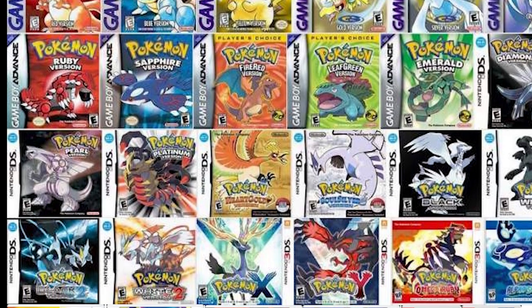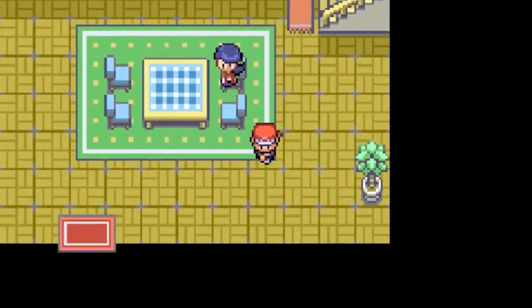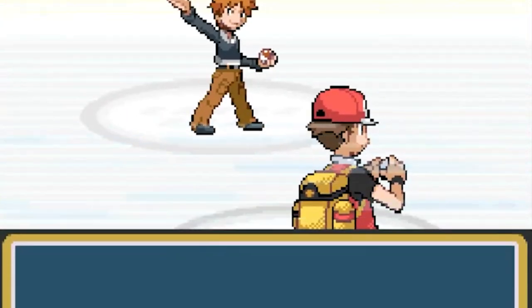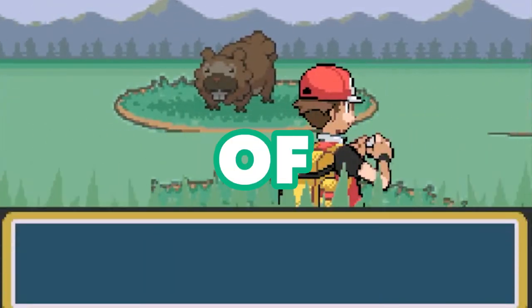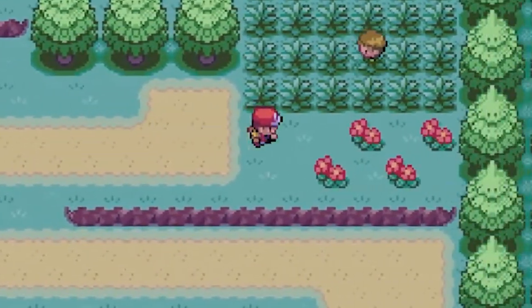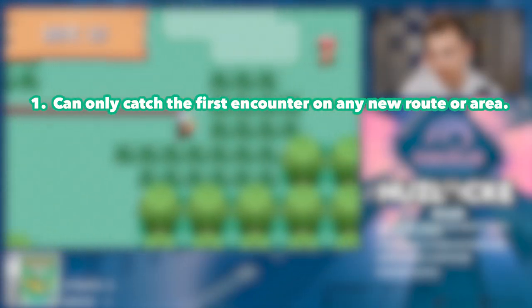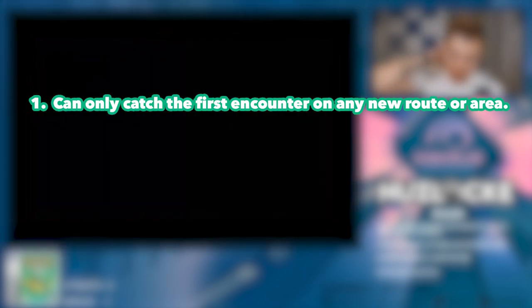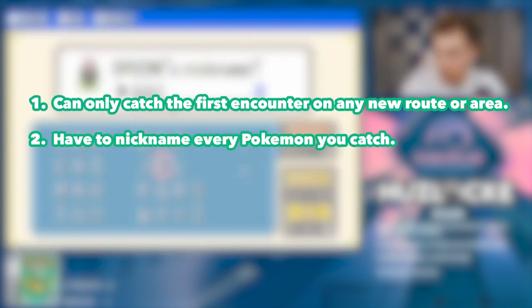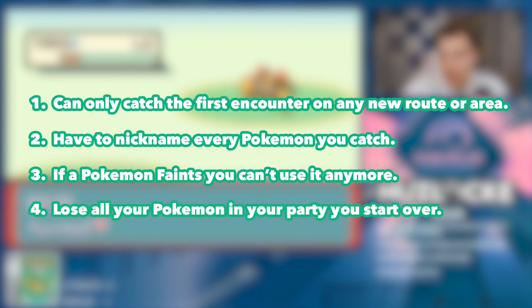Pokemon Nuzlockes — we finally took a deep dive down the rabbit hole into the world beneath the surface of a standard Pokemon playthrough. For those unfamiliar with what a Nuzlocke is, it's a set of rules imposed by a player on any main series Pokemon title to increase the difficulty. The basics: you can only catch the first Pokemon you encounter in any new route or area, you must nickname all Pokemon you catch, once a Pokemon faints you can no longer use it, and if you white out — losing all your Pokemon — the run is over.